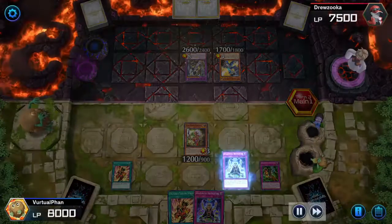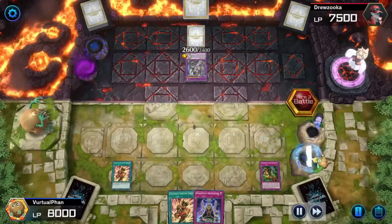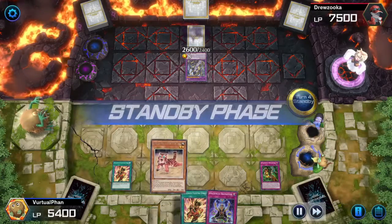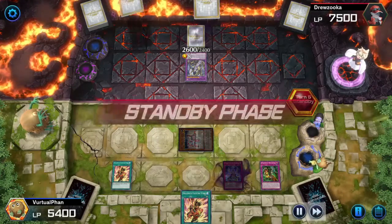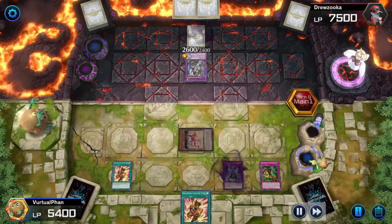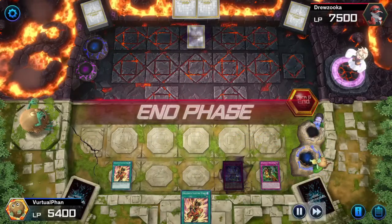He then sends his monster to the graveyard and Special Summons an evasion monster. I send my Princess to defense mode so I don't lose as many life points, and allow my monster to banish. He attacks me directly, but it's not that bad because it's still the beginning of the match. I only have Baby Tiger, so it doesn't really help aside from the trap card on the field. He activates his monster effect to add another monster, then attacks my Baby Tiger. However, my trap card activates, banishing his monster and sending mine to the graveyard.